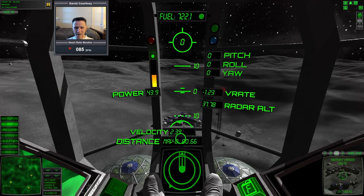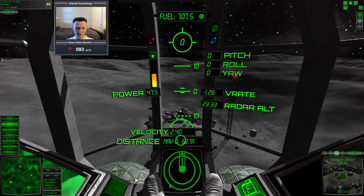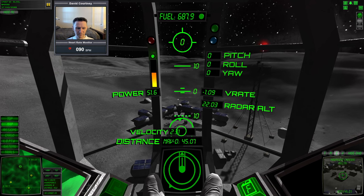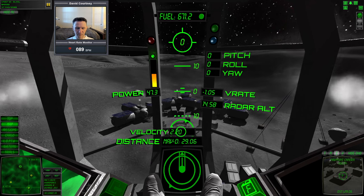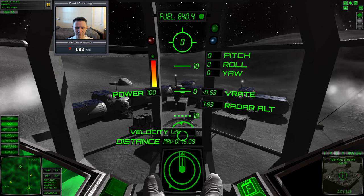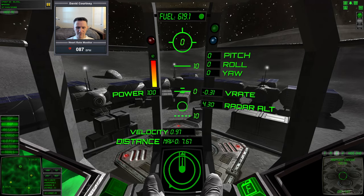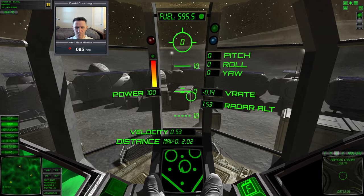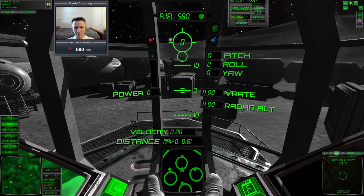I've got the power level locked at 43.9 and I can just tap the right trigger to increase it a little bit, trying to find that buoyancy point. Start eliminating some forward velocity. I'm going to unlock because I feel more comfortable controlling the V-Rate this way. I think we got this landing, no problem this time. A quick touch down — and unload. We got it this time, good job us.